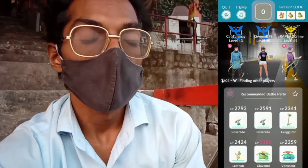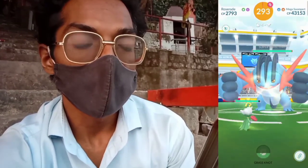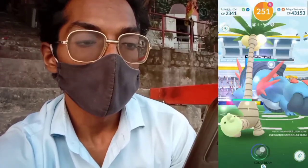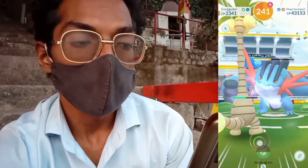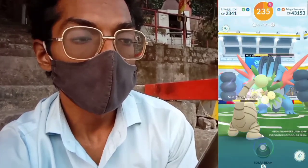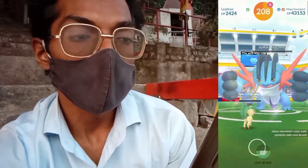We are using Roselia and other Grass-type Pokemon against Swampert. Our Grass-type attacks are boosted because of having a Grass-type Mega in the raid. We use Executor and Leafeon as well, dealing heavy damage thanks to friendship bonuses and the Grass-type boost. We are almost there to beat the Swampert and we do it successfully!